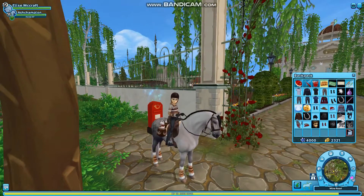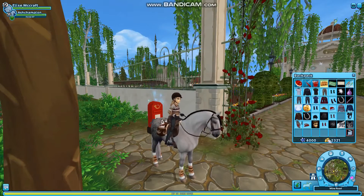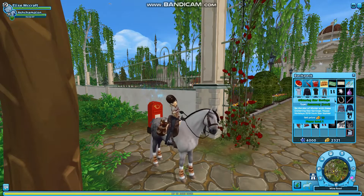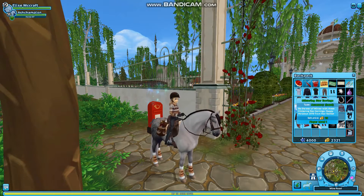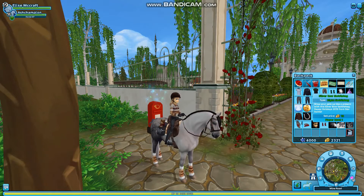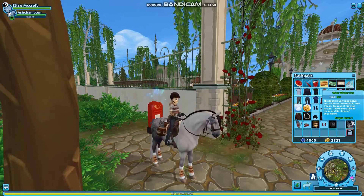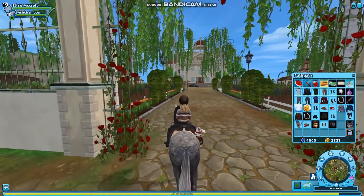So we got the tail bow, the saddle, gloves, hat, earrings — can't really see them — the leg wraps, the saddlebag, this thing, and then a cat, which is a walking pet, so I'm very excited about that.